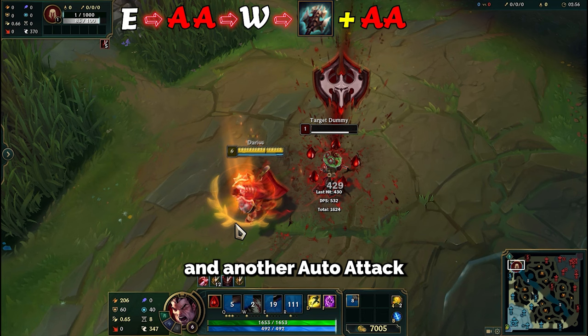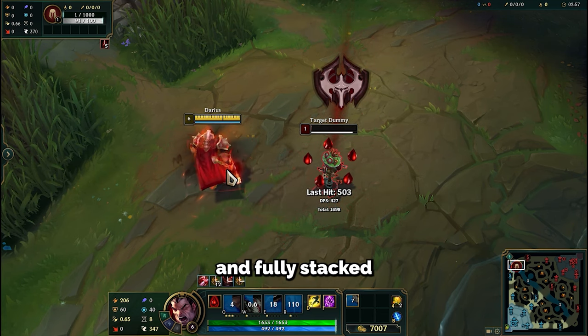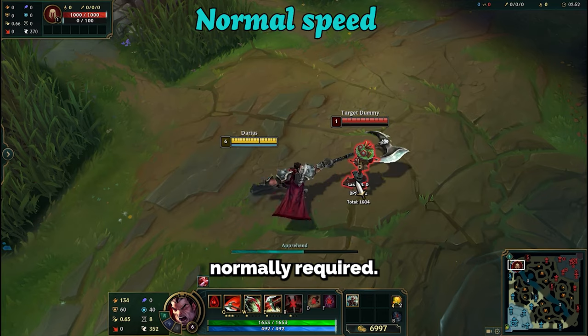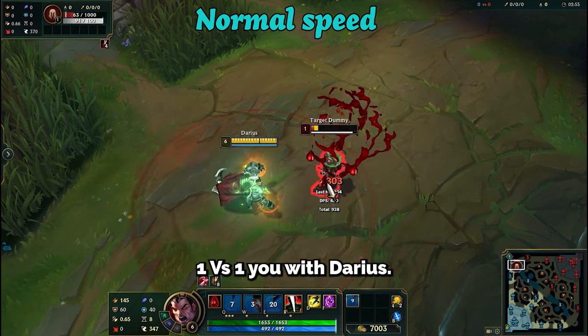Follow this with Q and another auto-attack to achieve full five stacks, and fully stacked Conqueror runes in half the time normally required. Master this trick, and no one can 1v1 you with Darius.